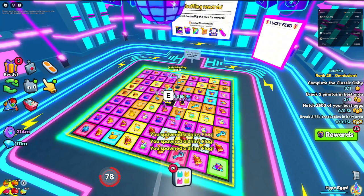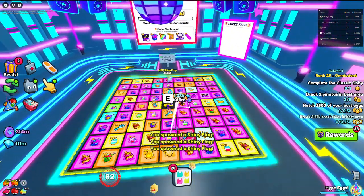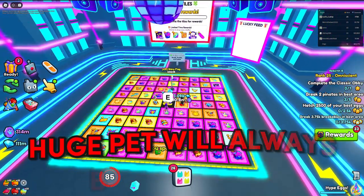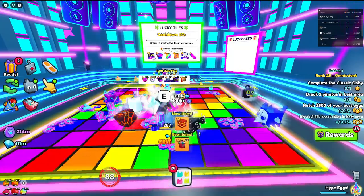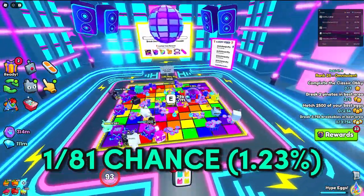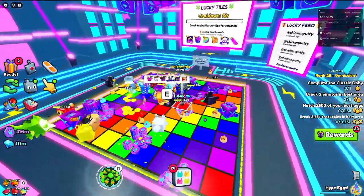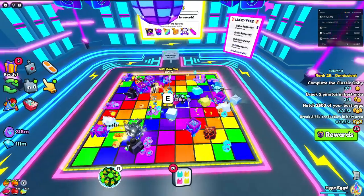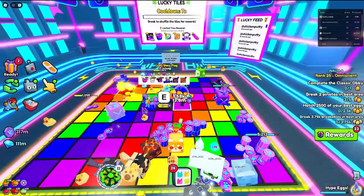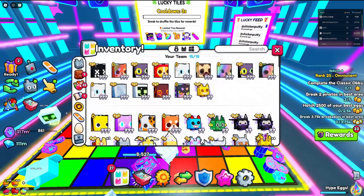They just shuffled my rewards and I'm going to get a random reward. I almost got a huge pet but didn't get one this time. A huge pet is guaranteed to be on the board when it shuffles, which means there's a 1.81% chance to collect it — over a 1.2% chance — which is super crazy high for a huge pet.